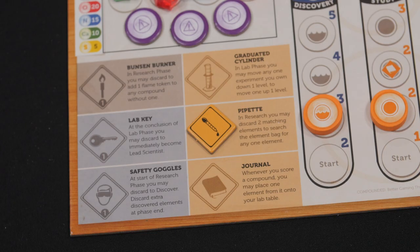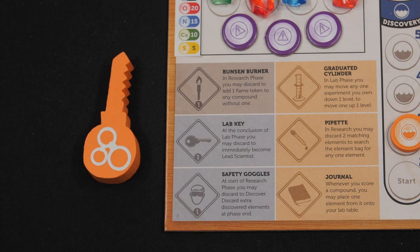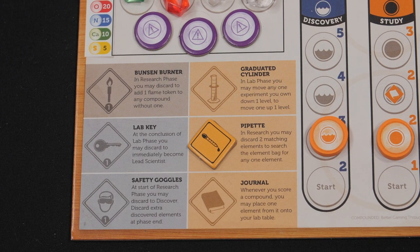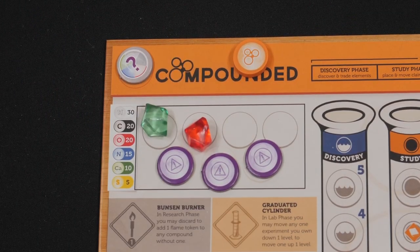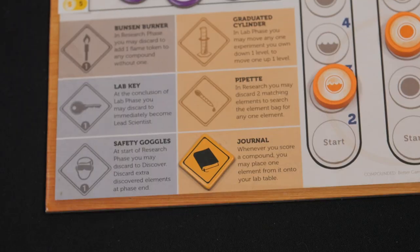The lab key: you can discard the lab key at the end of the lab phase to immediately claim the wooden lab key and be the lead scientist at the start of the next turn. The pipette: during the research phase, the scientist that owns the pipette may trade two of one element for any one element in the bag, in lieu of the three-for-one trade.